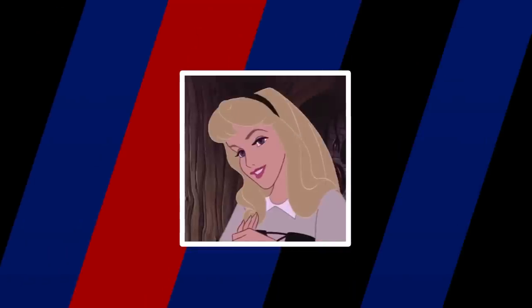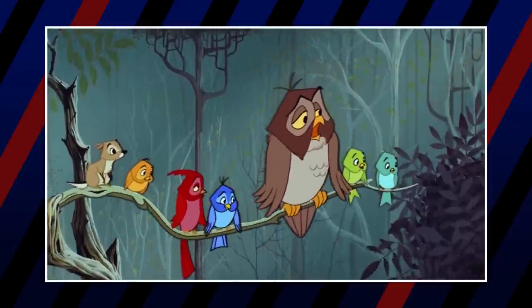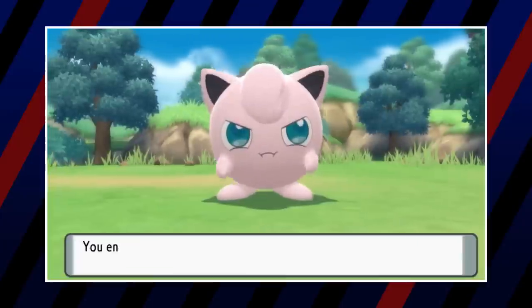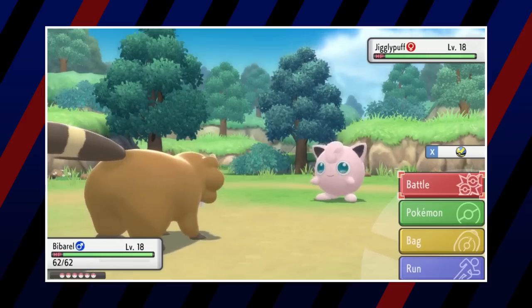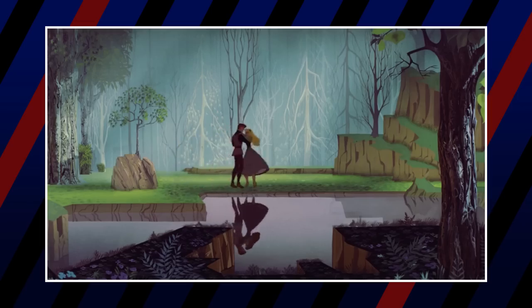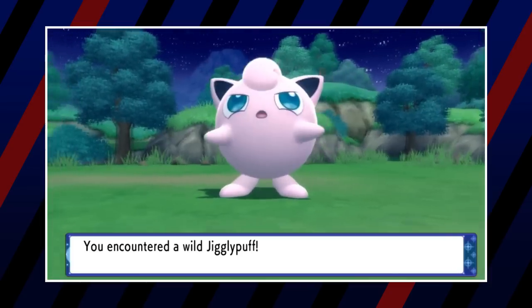Next is Aurora from Sleeping Beauty. Aurora doesn't really have much of a personality to build a team around, so you'll see a common theme. Her first Pokémon is Jigglypuff — a cute pink Pokémon well known from Super Smash Bros. — hitting all three major angles of Aurora's character: pink, singing, and sleeping. Aurora is well known for singing most of her lines, and Jigglypuff is the singing Pokémon, using the move Sing which puts those around it to sleep.